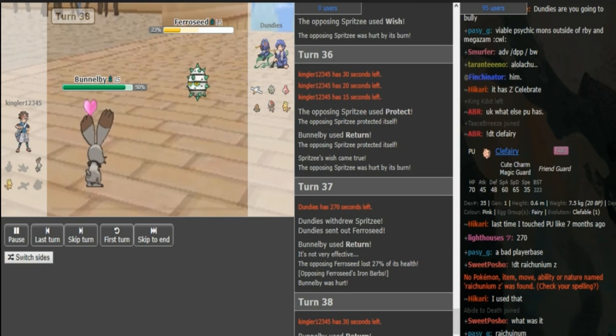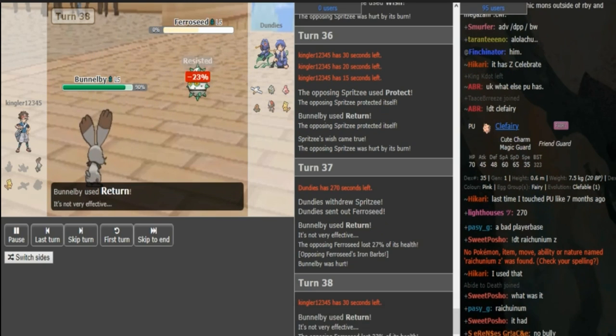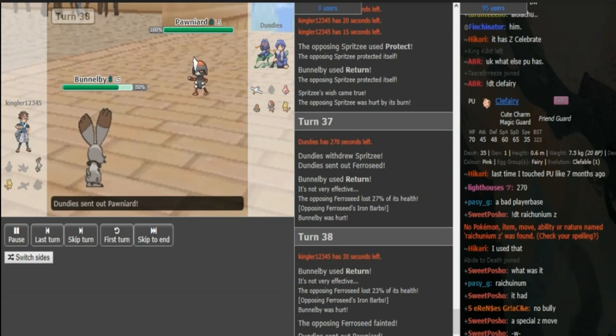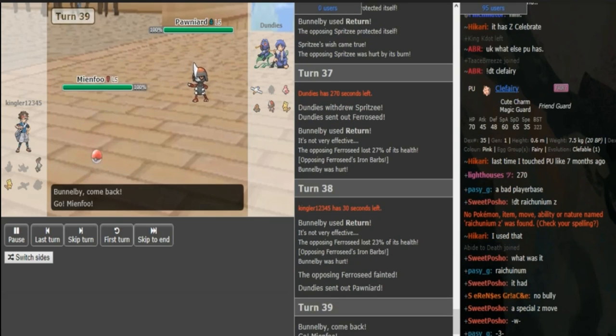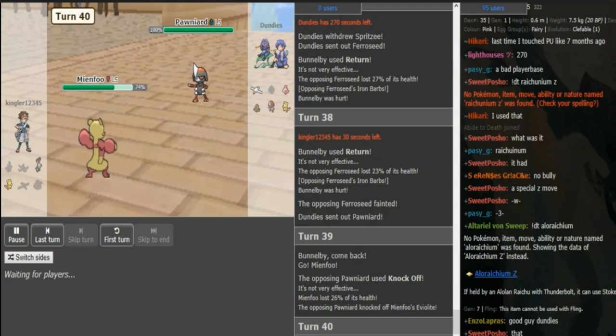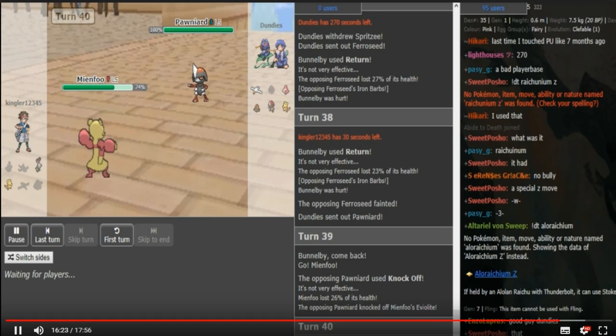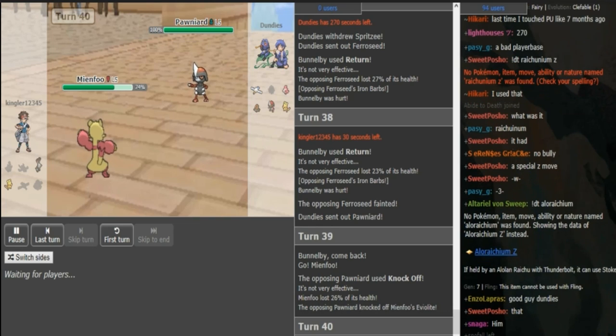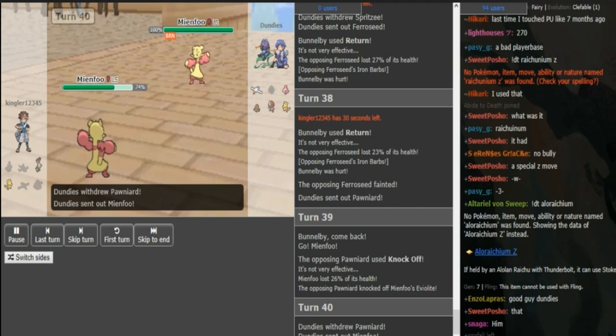Kingler saving some dignity. If Dundies really goats him here, he just goes Pawniard just to try to preserve the 6-0. Mianfu comes out — it's just gonna get knocked. Kingler's Bunny here might actually get some kills because Pawniard snagged some hits. Bunny plus Mianfu is looking like a dangerous core.